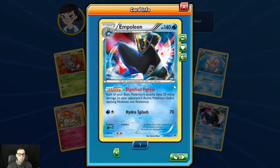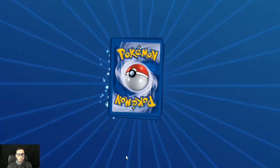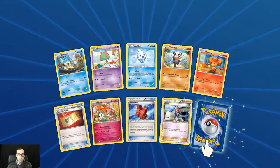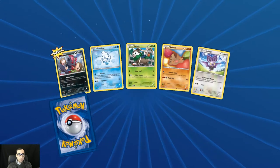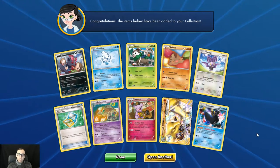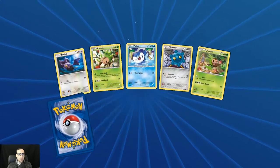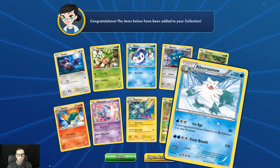We get a reverse holo Skyla. Another Starraptor. We get another Marowak Break — back-to-back Marowak Breaks — and Empoleon holo rares again. That is crazy. The Lava reverse holo Chesnaught. He's helping the farmer there. A Bomb of Snow. Last three packs of this set.